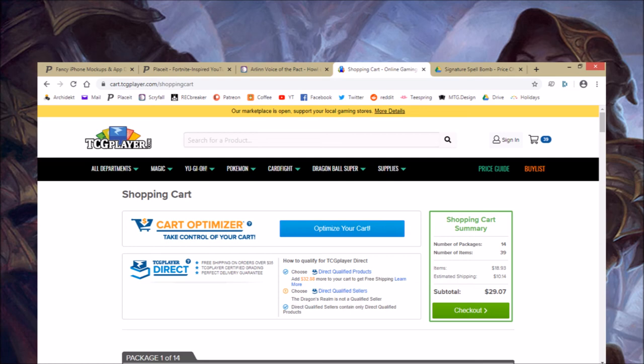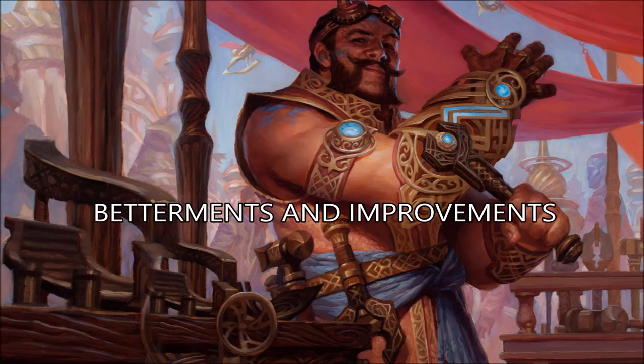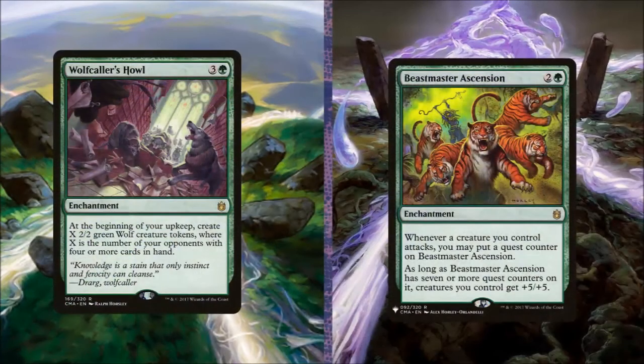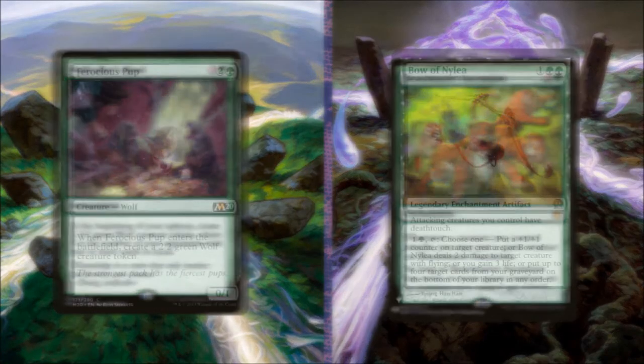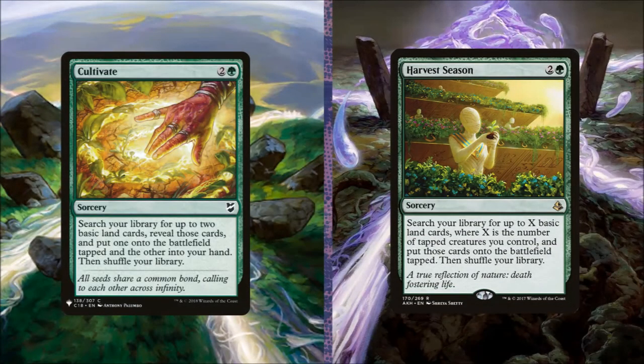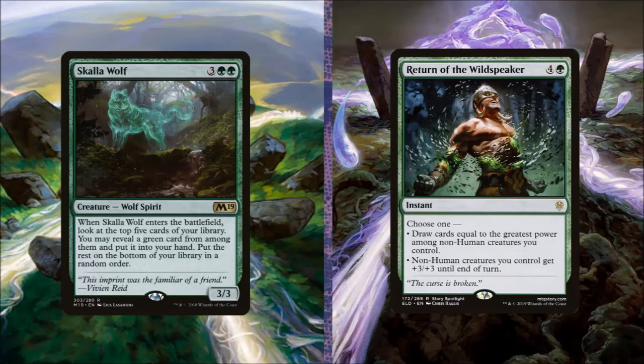Our deck was built on a budget to help introduce new players to the format, but there are ways we can improve on it. Let's take out Wolf Caller's Howl and put in Beastmaster Ascension. Let's take out Ferocious Pup and put in Bow of Nylea. Let's remove Cultivate and put in Harvest Season. Let's remove Skarrgan Wolf and put in Return of the Wildspeaker.